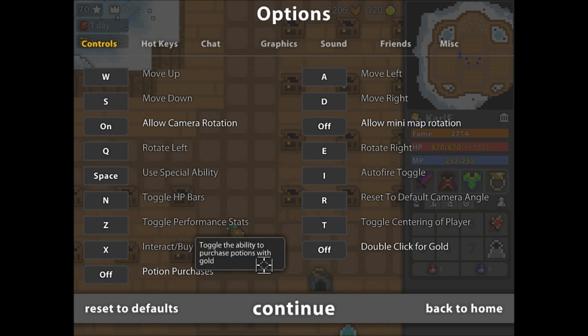I use all the normal stuff — camera rotation of course, I don't rotate my minimap for some reason. Normal key binds here. I don't really use auto fire. Reset is set to toggle HP bars, because I just always leave it on. R to reset camera angle, because it's easily accessible.